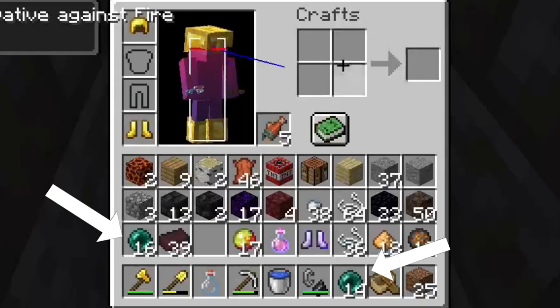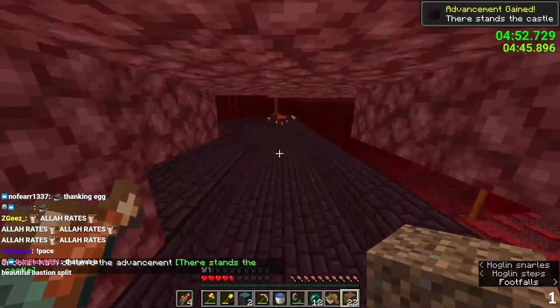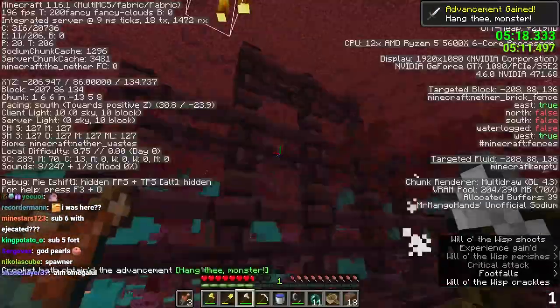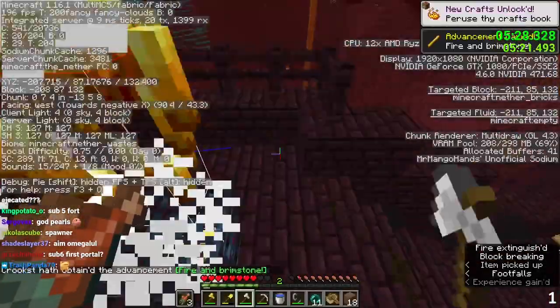He has nearly two stacks of pearls, enough string for eight beds, twenty obsidian, and a good amount of fire resistance potions. He arrives at the fortress in under five minutes, and then proceeds to get absolutely horrible blaze rates, taking three minutes to get six rods.